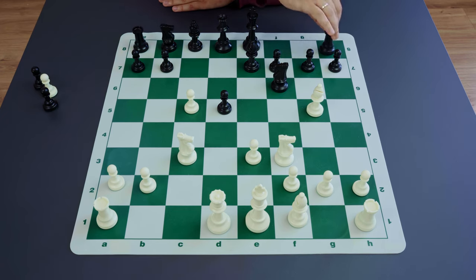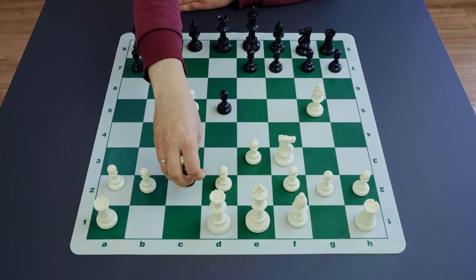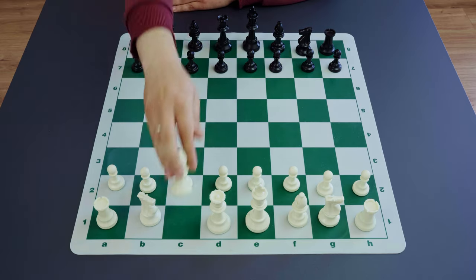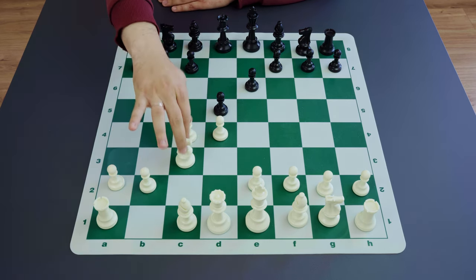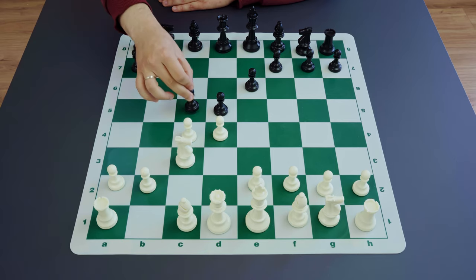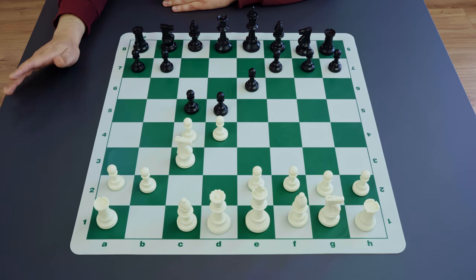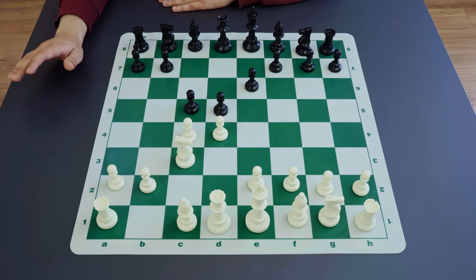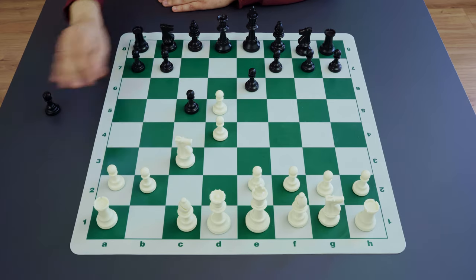Going back a bit to the beginning of the game: black has the possibility to play c5 a bit earlier without losing material, but it leads to the same thing — an isolated pawn appears on the board. This is the so-called Tarrasch Defense, which starts after d4, d5, c4, e6, knight to c3, c5. This opening line used to be very popular and was even played by Garry Kasparov, who heavily contributed to its theory. Nowadays it's considered not very good for black because white managed to find good ways to deal with the isolated pawn.